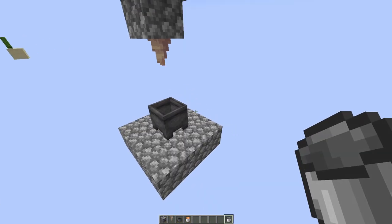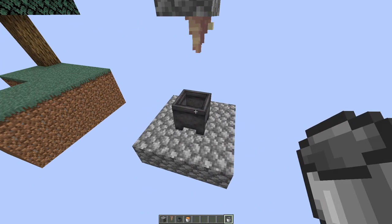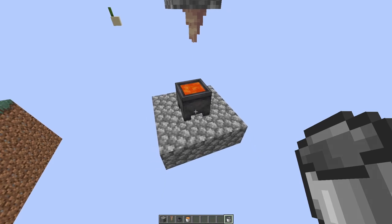So Dripstone has a unique property where if you put a liquid source block above where Dripstone is hanging and you put a Cauldron underneath, within one game day the Cauldron will fill up with the source block that you put above. This means you can actually get infinite lava so long as you don't remove the source block above. I sped up the tick rate to show you I'm not lying.